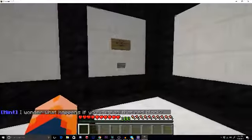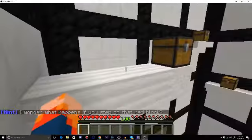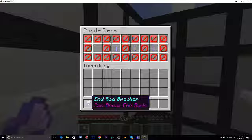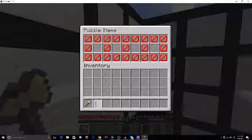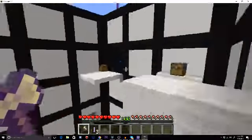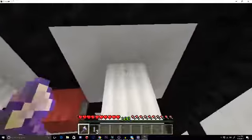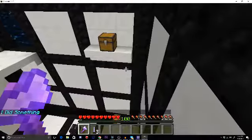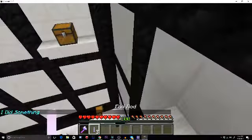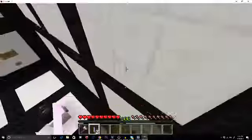I wonder what happens if you step on that red block. Because I had yet to do the proper progression with clicking the hint system, I was not actually able to progress. Can break end rods. Holds magical powers but will not work alone. Block of quartz. So I did something — yay! Oh crap. Oh, failed.